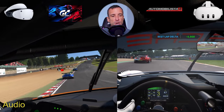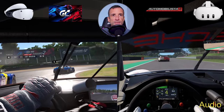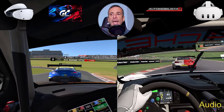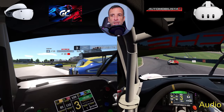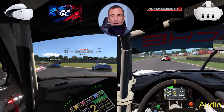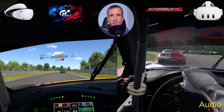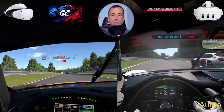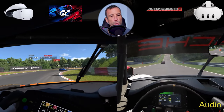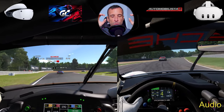That was my initial impression of Automobilista 2 on Quest 3. When I hopped into PSVR 2 and GT7, I was kind of worried I was going to fall out of love with the headset. With PSVR 2, the sweet spot is really small — you really have to make sure the headset is in the right spot or it's not going to look clear. The Quest 3 has a huge sweet spot; the whole lens is sweet. Once you have it on, you have it clear.